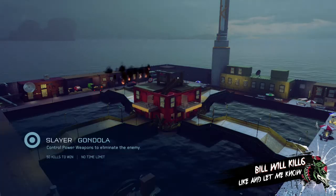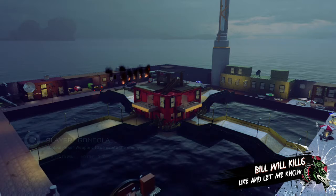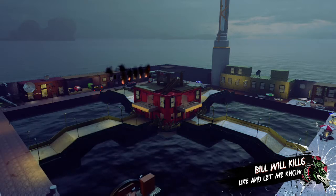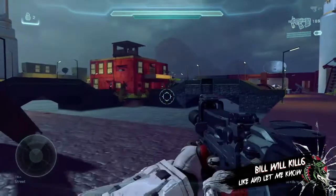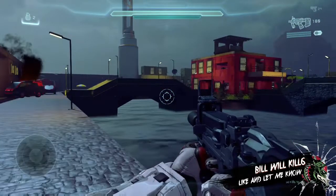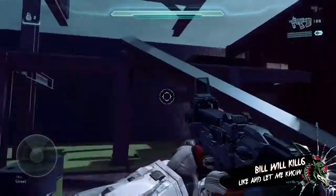What's going on everybody, this is BillKill6 here coming at you with my fourth Halo 5 Forge map, and it's called Gondola. It's supposed to take on an Italian waterway theme like you see in the James Bond movies, but the budget made it kind of hard so I had to go small. I decided to make a King of the Hill centered map.